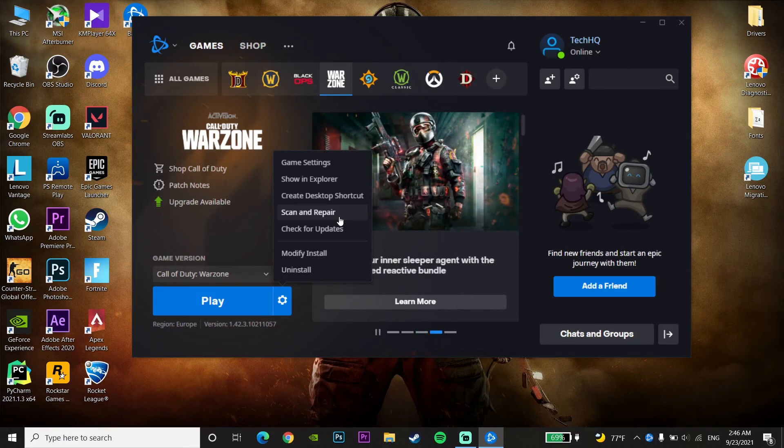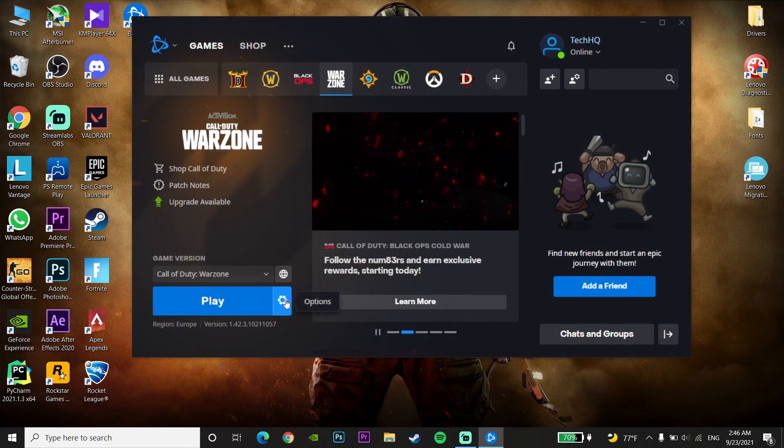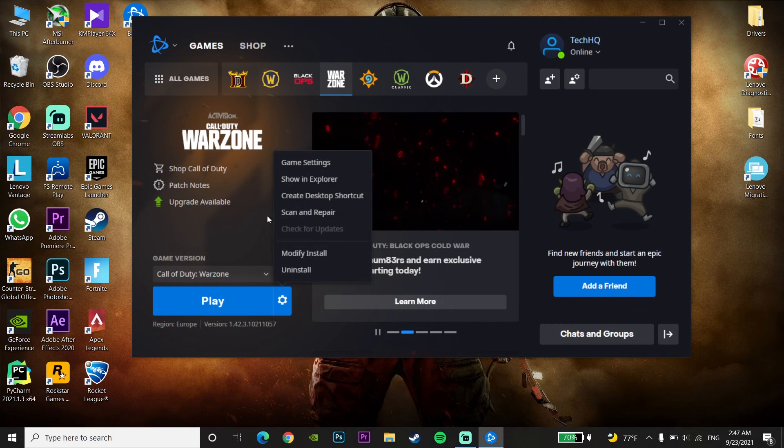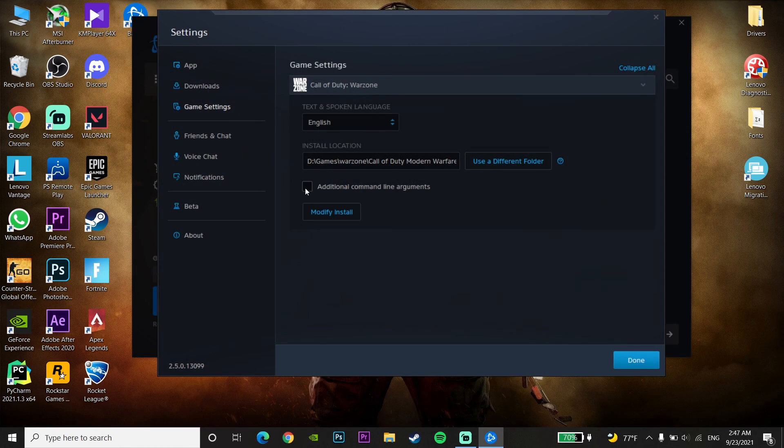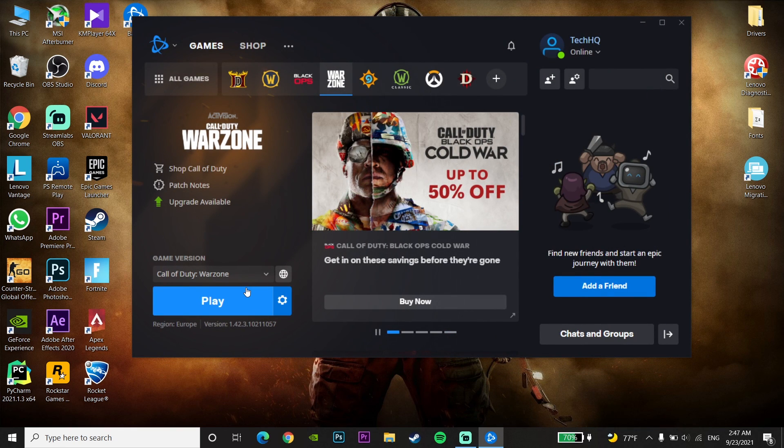If that still didn't work, use DirectX 11 to play Call of Duty Warzone. Open the Battle.net launcher again, click on Options next to Call of Duty Warzone, then go to Game Settings. Check the option for 'Additional Command Line Arguments' and enter the command: -d3d11. Then click Done and click Play to open Call of Duty Warzone running on DirectX 11.